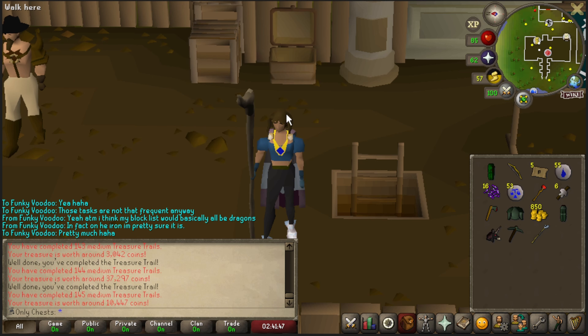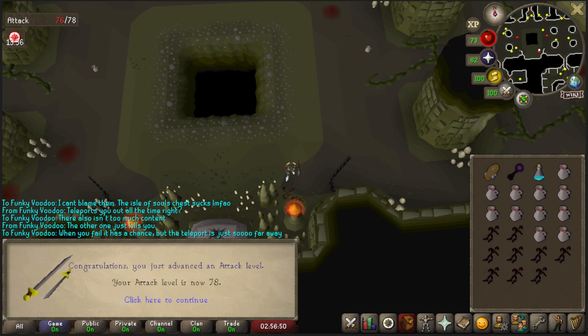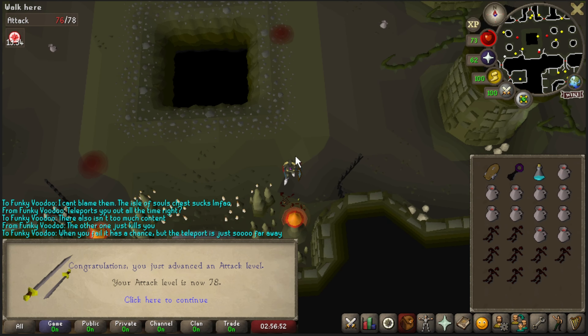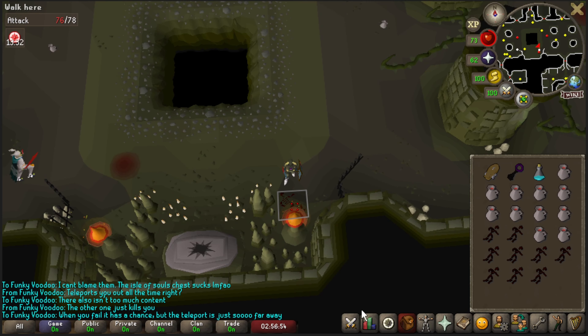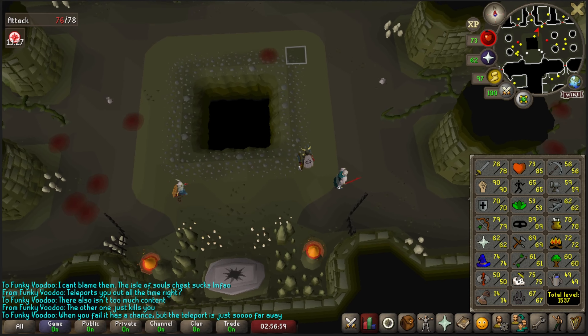I still need a Stole for a Hard Clue Scroll, but I'm not entirely sure if the Stole and Crozier are the same one. But if they're not, we just unlocked another Hard Clue step. That is level 78 Attack, ladies and gentlemen. We're sitting at 1537 total level, which I absolutely love to see.